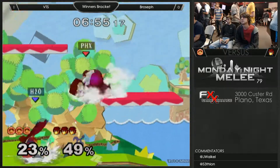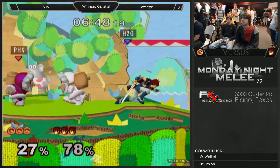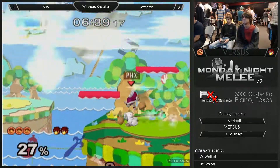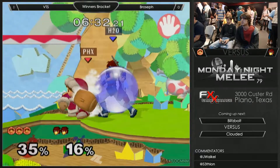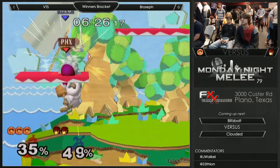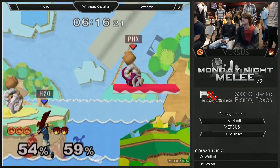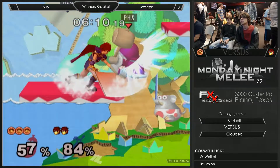Fun fact: even Sopo can chain grab Roy — he's the right weight, so from 0 to about 50 percent you can DI out but then you get down smashed to the ledge. Gonna be doing some down throw regrabs, trying to do some fancy stuff, but Nana's not really cooperating back there. That was pretty cool — didn't have time to set up the smash from Nana, so instead it set up the DC forward air. Nana's setting up for the forward air — she's like 'remember last stock?'